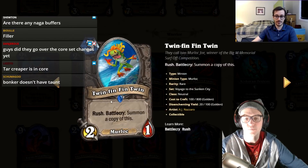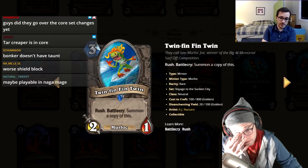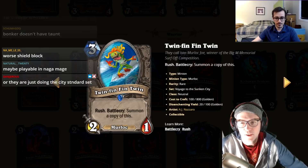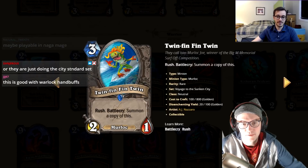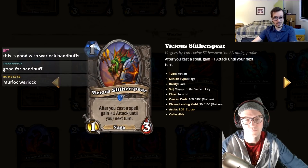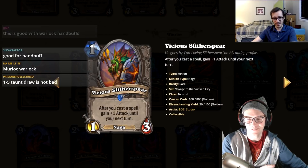Fin Twin: three mana, two-one rush, battlecry summon a copy of this. There are all these murloc buff cards, so you buff it up and have two six-fives that rush into stuff for three mana. I'll give it a two.